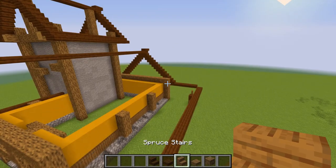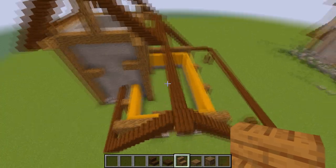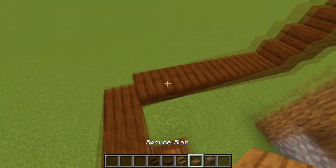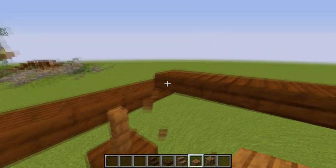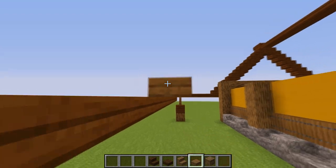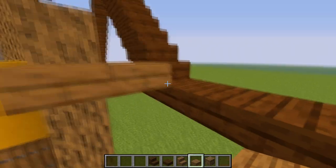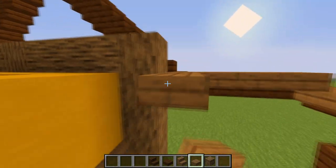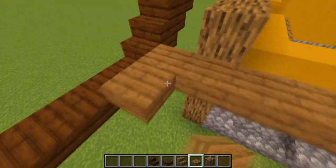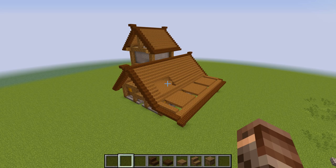Now that we have the frame, it's easy. Take spruce stairs and spruce slabs and fill up. With spruce stairs fill up these two roofs. With the slabs, first create a slab like this, then extend one more half slab and connect like this. And there we go — the roof is connected.